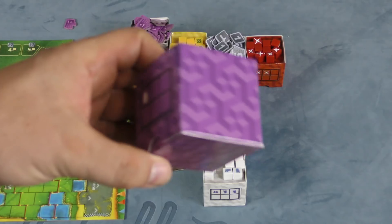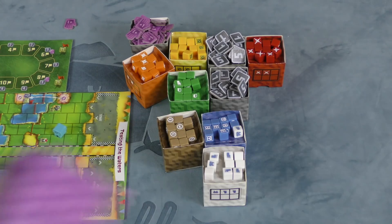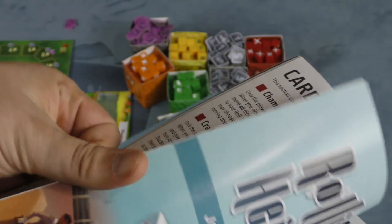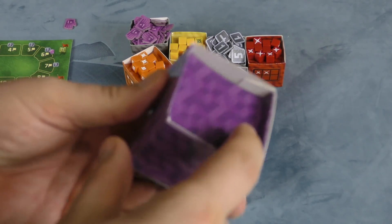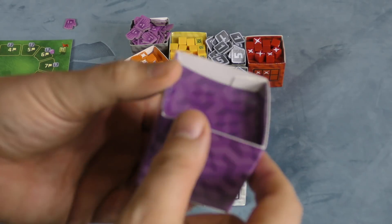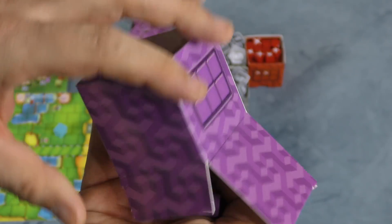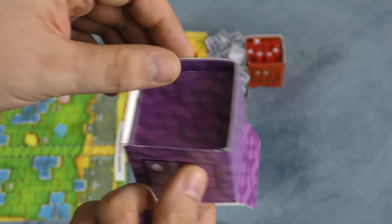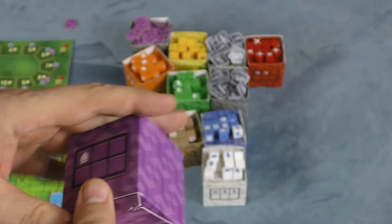Where I have a big problem are these cube boxes. I know why they're in the game — because the game is Cubitos and it's all about cubes. The rulebook, which is very well written and has explanations of how each card works at the back, also has dice box assembly instructions. This is really hard. What they want is a place to store these cubes when you're not playing, and then when you are playing you put them here. But this just does not fold well. It is not good. I was very disappointed. After this review, I'll be getting rid of these boxes — I don't think they're useful at all.